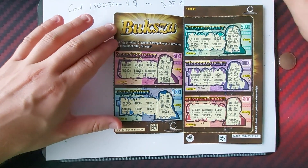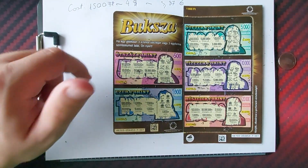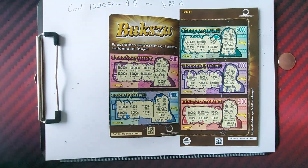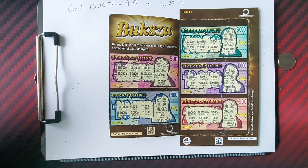No win on the 500-forint ticket, but we doubled the money on the pricier one and we got a dollar and a half profit. Thanks for watching guys, if you liked the scratching drop a like, leave a comment and subscribe, and see you next time. Bye bye.